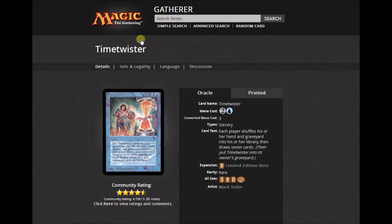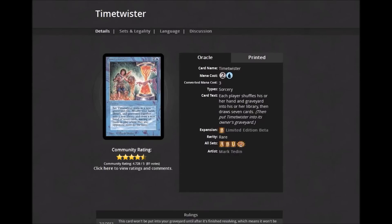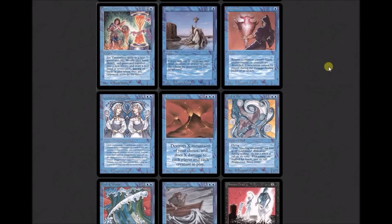Time Twister is a sorcery for two colorless and one blue — kind of the fringe card in the Power 9 but still part of it: 'Each player shuffles his or her hand and graveyard into his or her library, then draws seven cards.' Time Walk would go in. I probably want to do Time Twister too, but I like cards and graveyards to mean something in Cube, so we'll have to see. Twiddle: one blue instant — 'You may tap or untap target artifact, creature, or land.' This was part of blue for a long time but doesn't appear this cheap anymore.